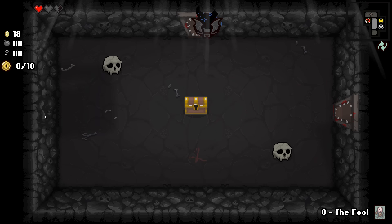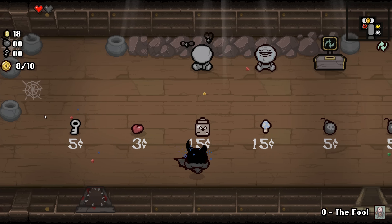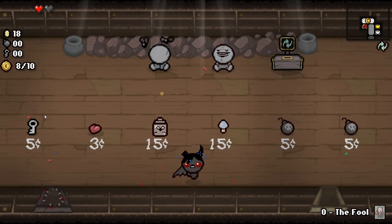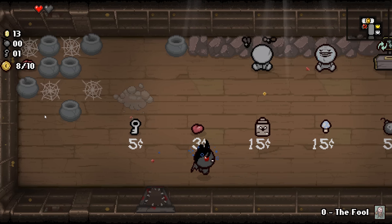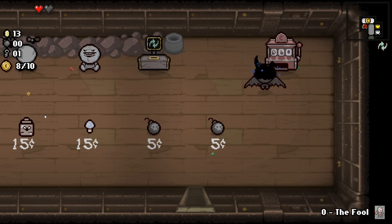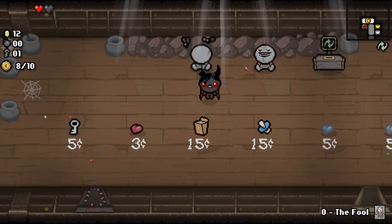We don't have any keys. There's a large room up top but we don't have a key for that. Let's go up this way — oh, we got a shop! There's a red heart that just fell on the floor; we can buy stuff with our coins. Maybe we should buy a key so we can get into our item room. Mini Mush is not something I really want, and there's a bomb too.